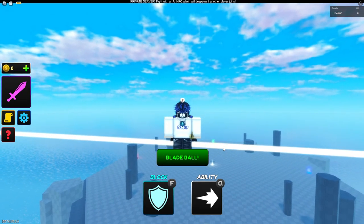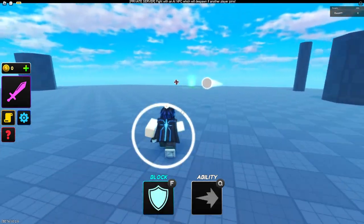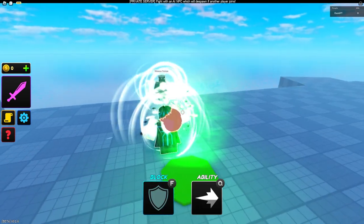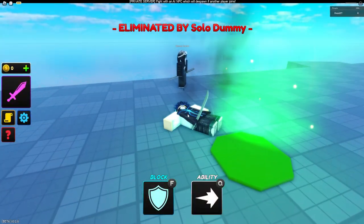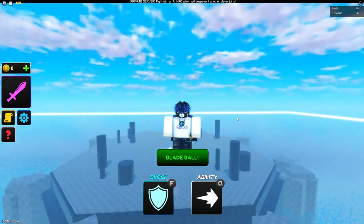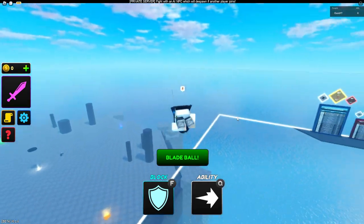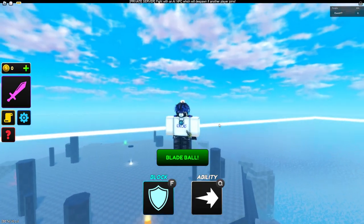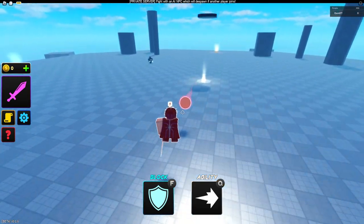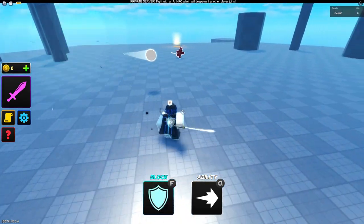If you guys want to practice a little bit before going into the game, this is an option. But honestly, the best way to learn the game is still to just go ahead and play the actual game, because nothing will beat the original. If you want to learn the actual abilities and physics, you should play the original. But this is a fun little way to mess around with your friends — no kills, no rank, no nothing, just a stress-free game.